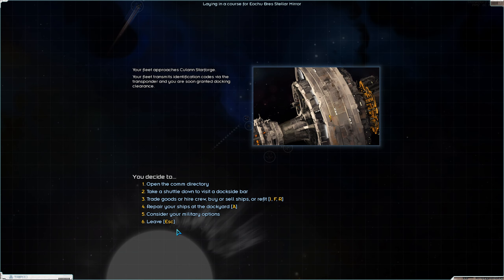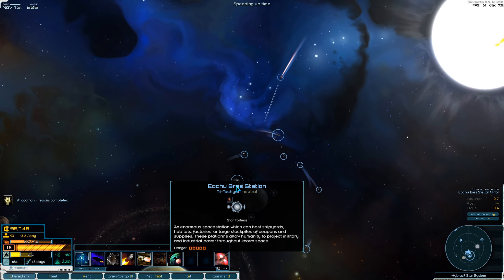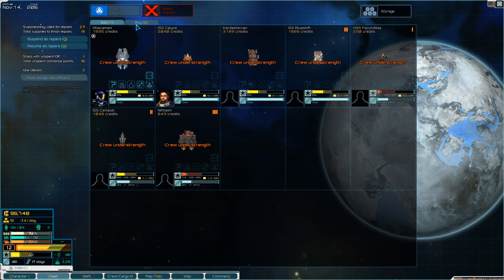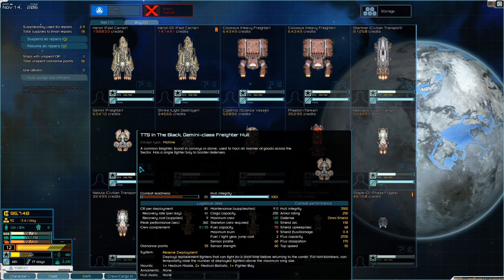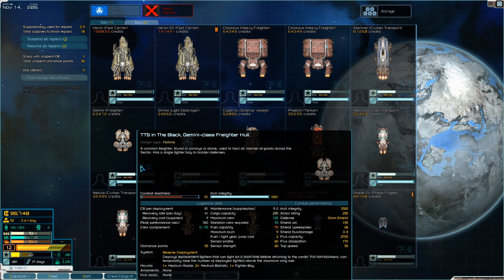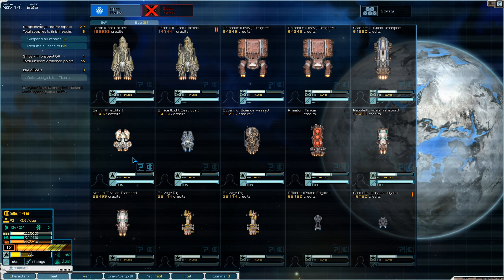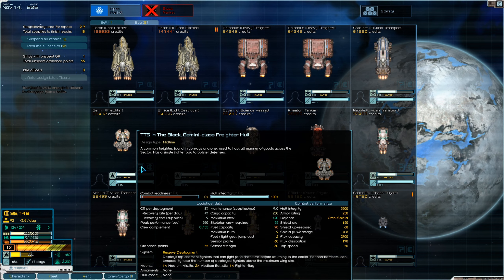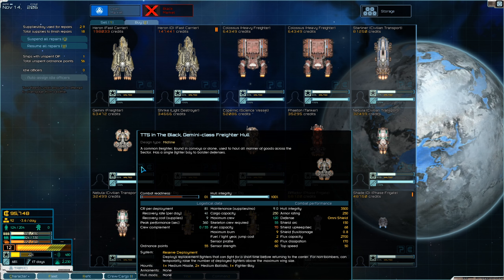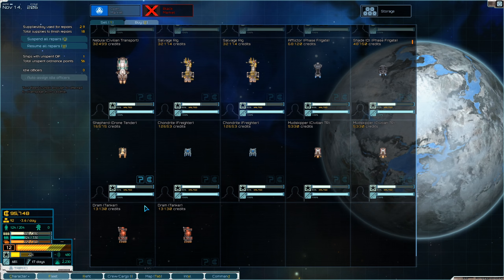We're going to move to the next area. Let's look at the trade fleet ships - medium ballistics, medium ballistics, one fighter bay. I'm not a fan of this. Any ship that has one fighter bay unless you have those ships in mass is kind of a waste. It might be a built-in fighter bay, which seems kind of weird. It has an omni shield so that's not bad, but we're going to avoid it.